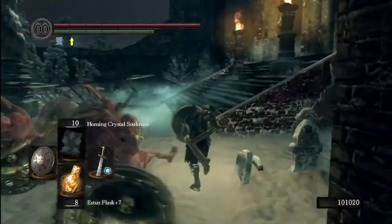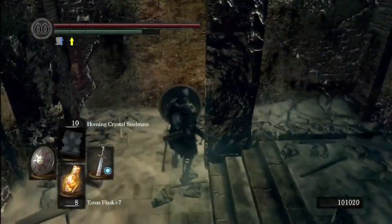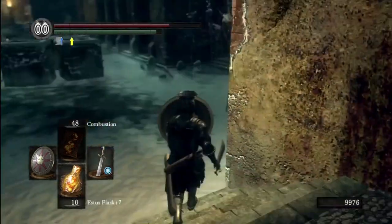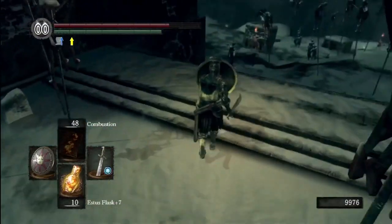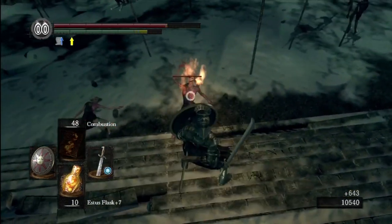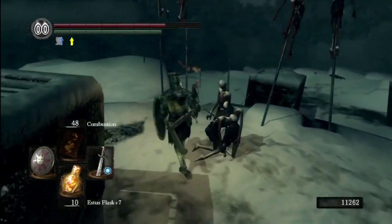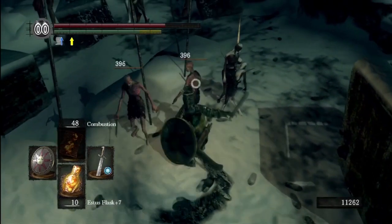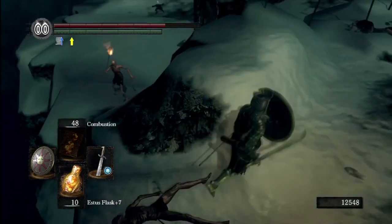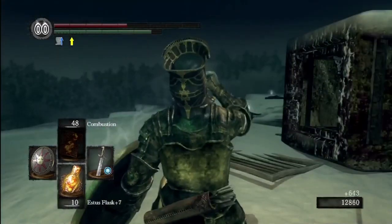Avoid the blob guys - they're not worth your time. Now that you've hit the switch and the statue has rotated, you can go to the boss. But first I want to show you one cool thing I found on this playthrough: if you go where all the blob-looking things are and head out to the right, and you're in human form, you get invaded by an NPC. This NPC named King Jeremiah has unique equipment including a huge funny-looking hat. There are also a couple of souls out here in the graveyard.